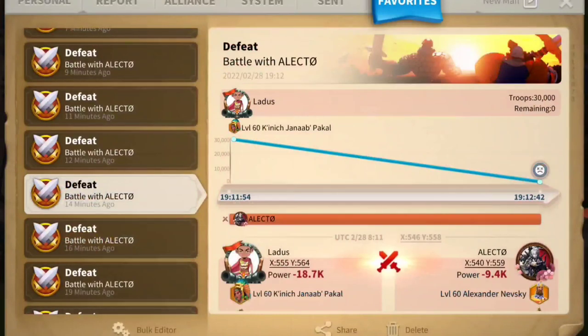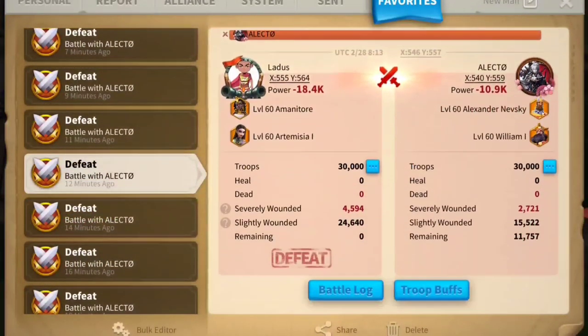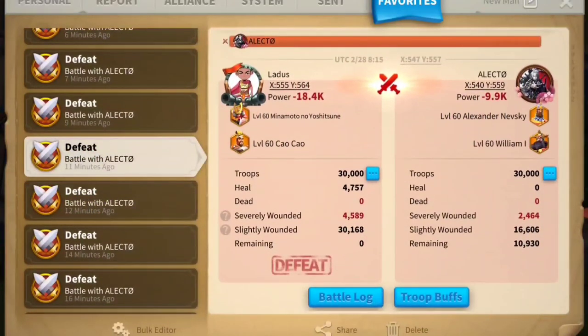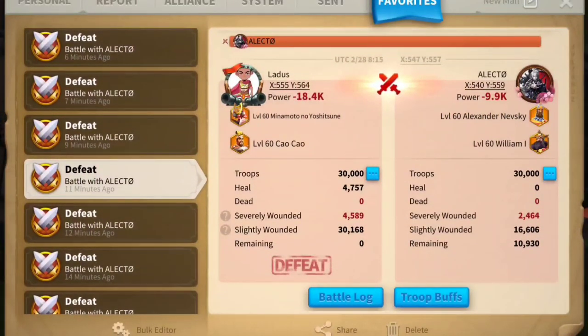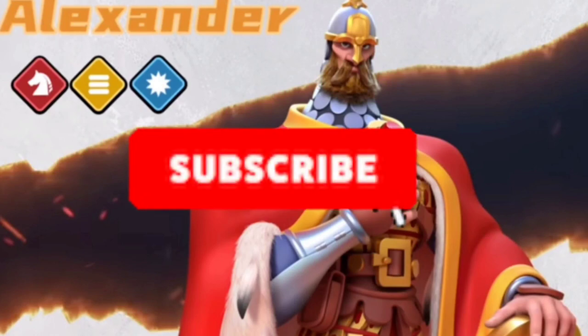Against the Minamoto march, Electo had 17,000 remaining — a very strong showing. Comparing that with the Nevsky and William batch: 13,000, 11,000, and 10,000 remaining. So XY and Nevsky does significantly more damage than Nevsky and William. However, as discussed, this is just a 1v1, and in real KVK the factor to consider is how often that march will get targeted — by that logic, Nevsky and William may be the better choice for most players.